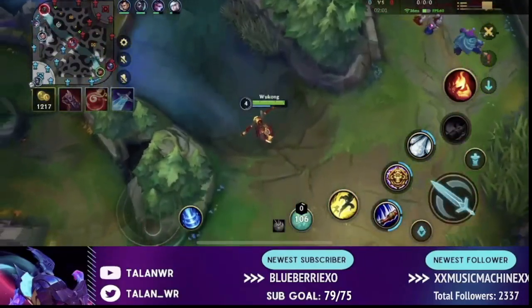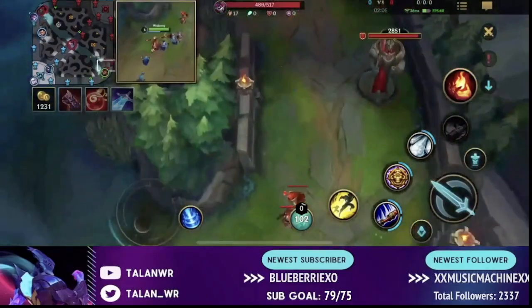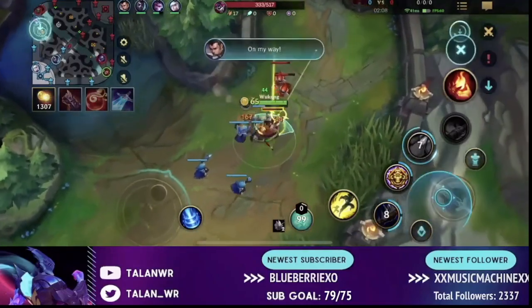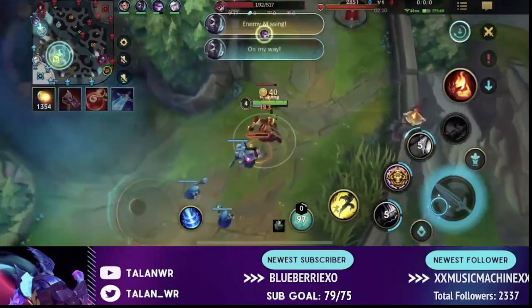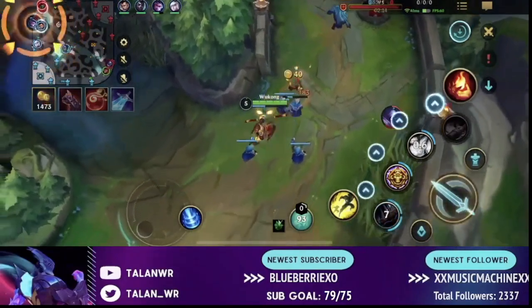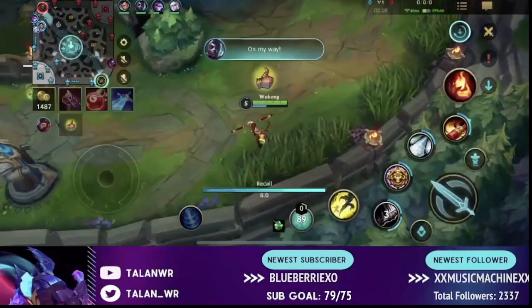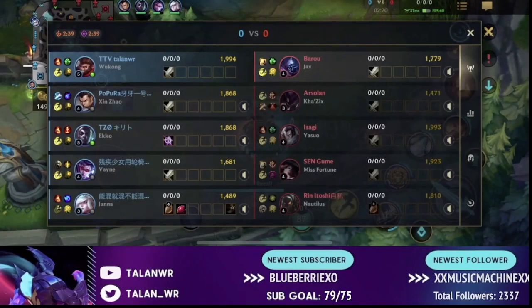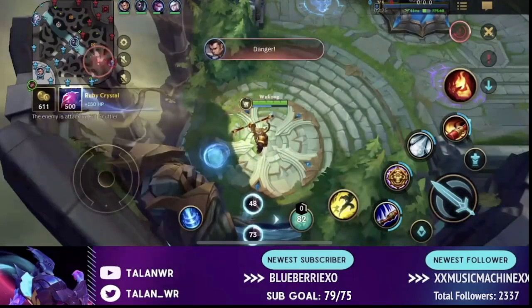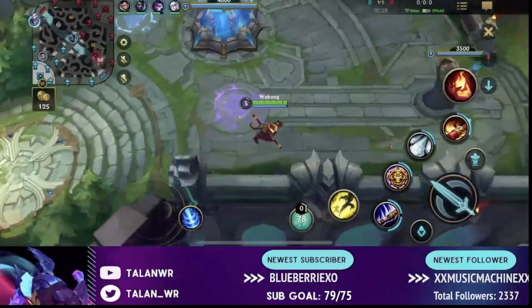Now because of the lane state I have to be a bit more passive — I'm trying to get this lane to crash so it'll bounce back onto me in the middle of the map, which is why I'm shoving here. Jax ends up staying so we'll probably just look to back. That's a good example of how to space very easily in a melee matchup — any champion in a melee matchup, it works just like that.